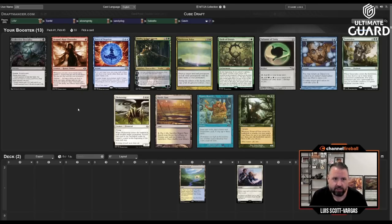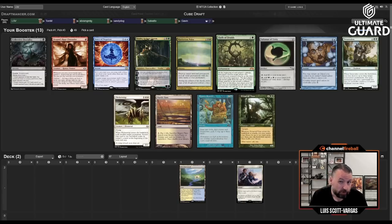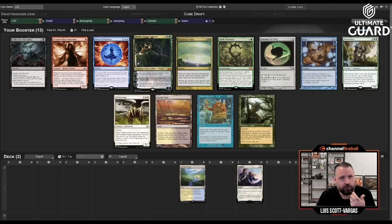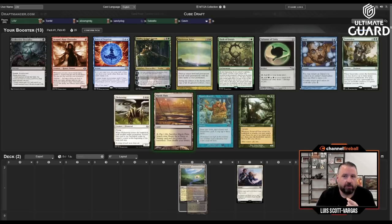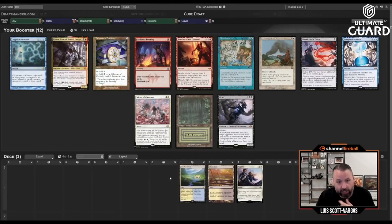I'm passing a Force of Negation — that's probably what Tom's going to take — along with a Flickerwisp and Prime Time. Oath of Druids is also there, but when Elie Cassis isn't in the draft, Oath will come back around; that's like his favorite card. I'm just taking the Marsh Flats. I don't know that I'm going to play blue, though I probably will, especially passing to Tom who likes blue decks.